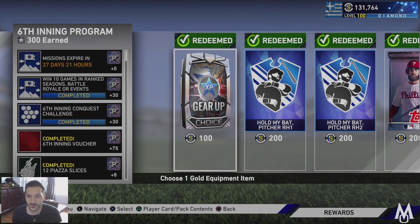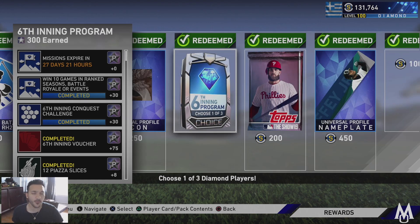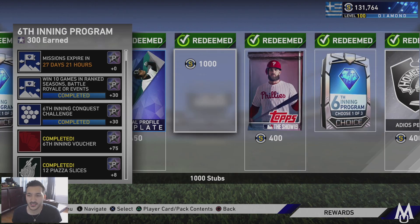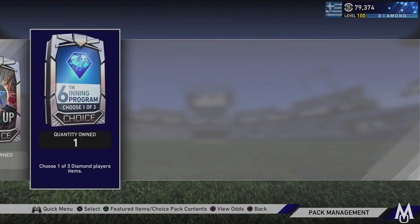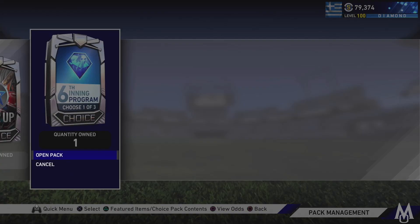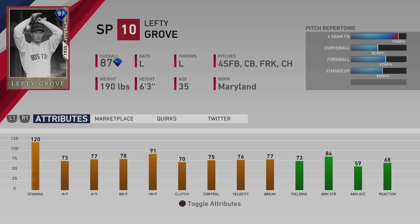For the rewards, we got a few packs. I'll show you guys when we open the 100 program pack. For 100 program points in the Sixth Inning Program, we have Lefty Grove: 73 hit per nine, 77 K per nine, 78 walk per nine, 91 home run per nine, 70 clutch, 95 fastball, 82 curve, 87 forkball, and an 85 changeup. It's a decent-looking card, 87 overall.